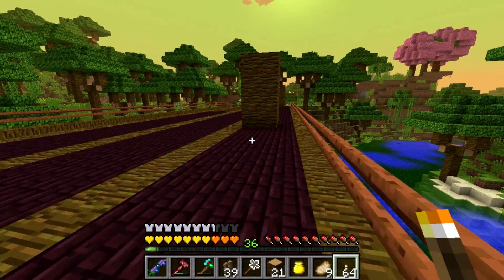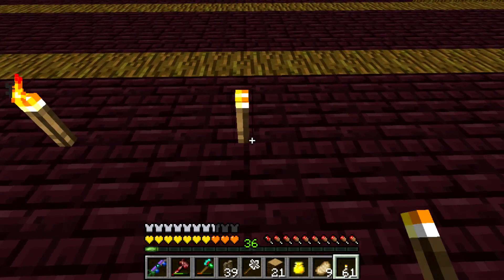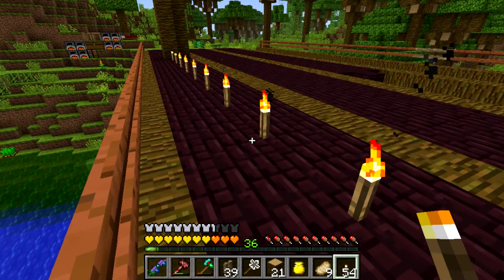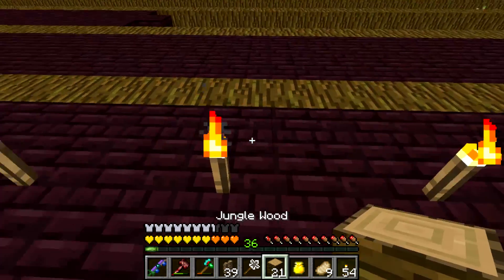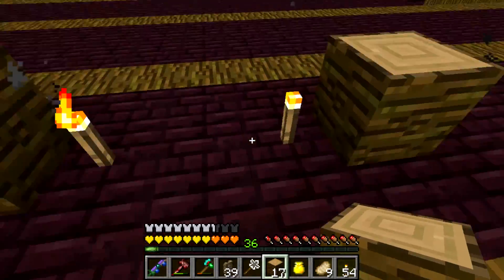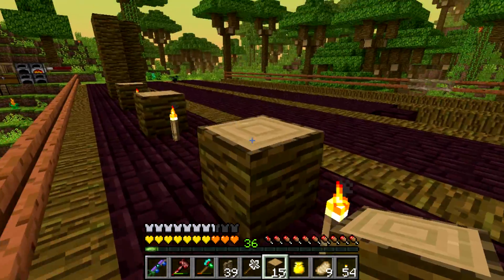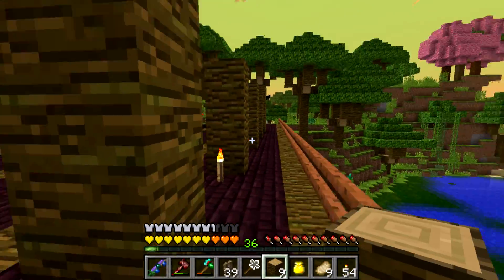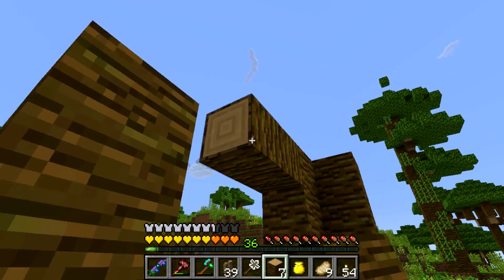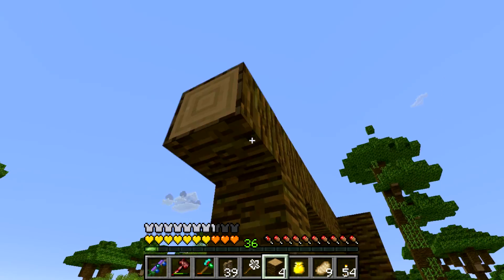There we go - one stack of torches. Let's see how many of these we have. So we start here - two, three, four. Okay so it's an odd number. So between every one of these we put one of these. Did we start over there? No, that's good. Okay, let me go up. Yeah, there we go - we'll put a nice cross section in here. We'll replicate this on the other side too.